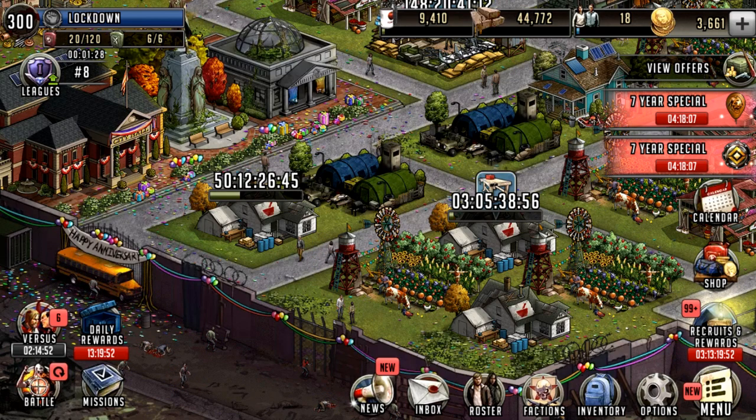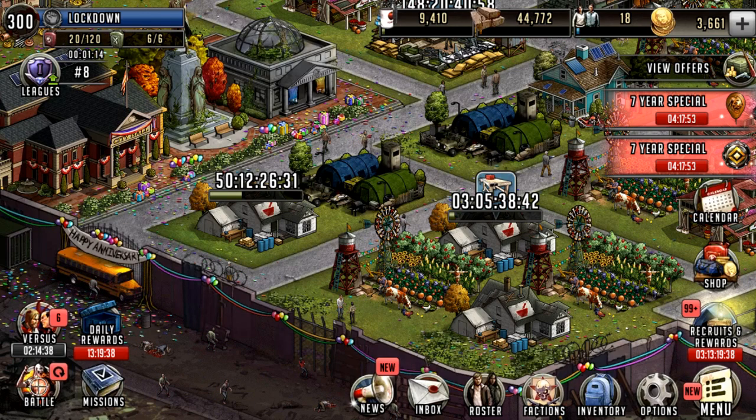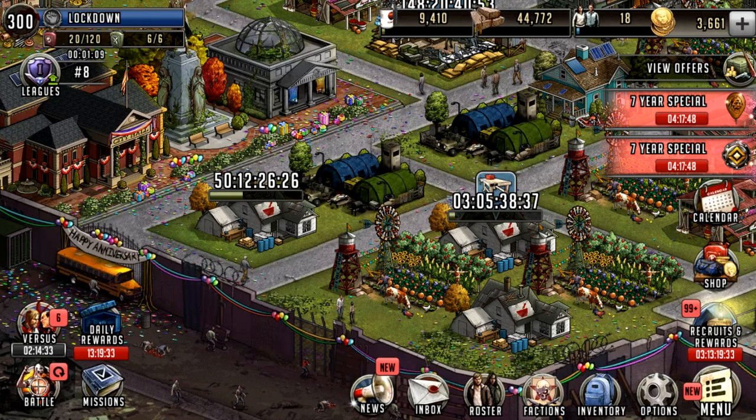Now while some of these events will sort of cross over in terms of the mini events, they are still within these mini events seemingly going to be separated to a certain extent. Firstly we're going to be going over the anniversary avatar as I do see a lot of people asking how you can get these boxes to progress, to get the tickets and obviously the avatar itself.